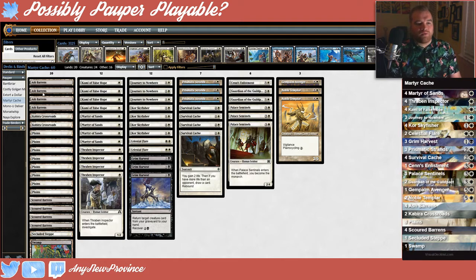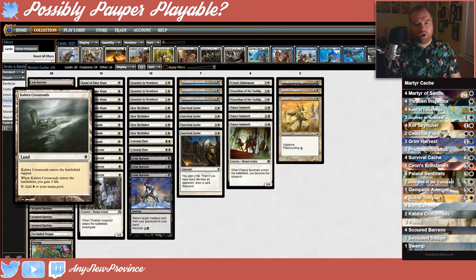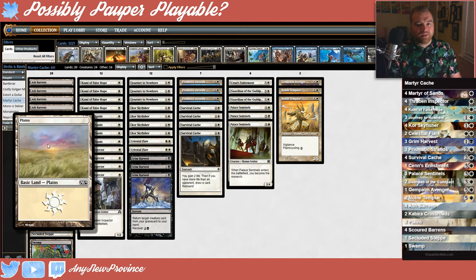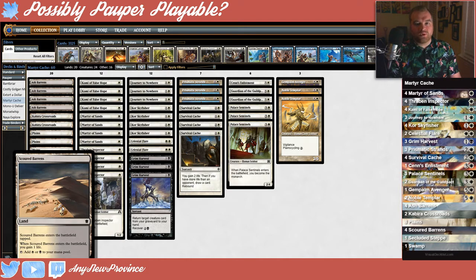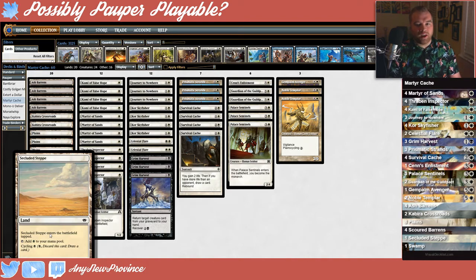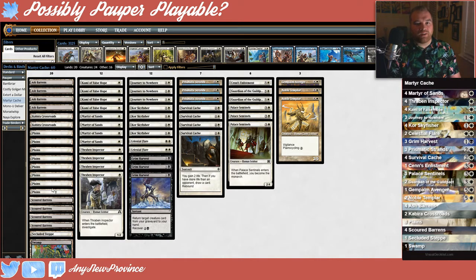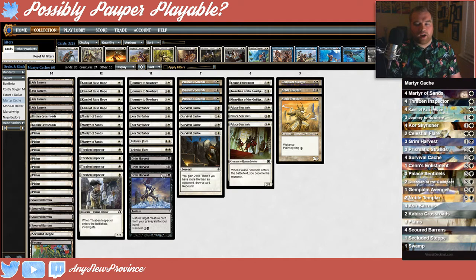Let's talk about that mana base. We have four Ash Barons — these are pretty great for getting the colors that we need when we need them, and they can also come down on turn two to cast those two drops at the right time. We have two Kybera Crossroads, which are going to gain us a couple of life — sort of a theme of our deck. We also have eight Plains, which come in untapped and let us cast our Kami of False Hopes, Martyr of Sands, and Thraven Inspectors on turn one. We have four Scoured Barons — standard Pauper duals — they enter the battlefield tapped and gain us a life, and also tap for white and black when they come untapped. We have one Secluded Steppe, a cycling land for when we're flooding out, and we can also pitch it to Sen's Enlistment. And we have one Swamp — a lonely Swamp because we only have one black card in our deck.